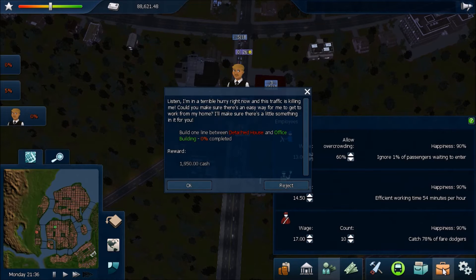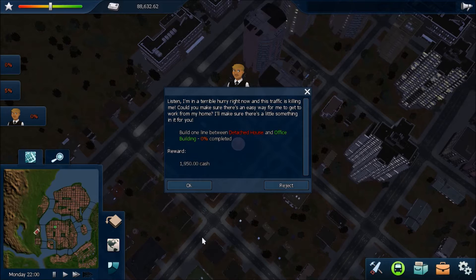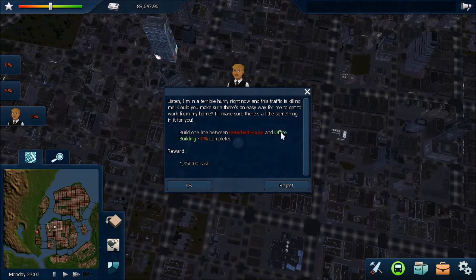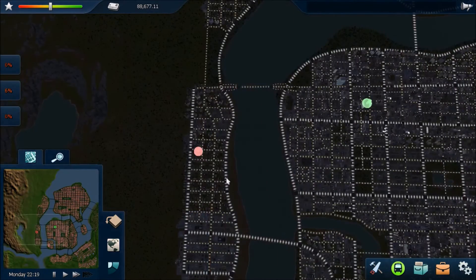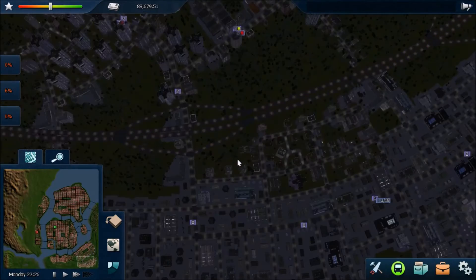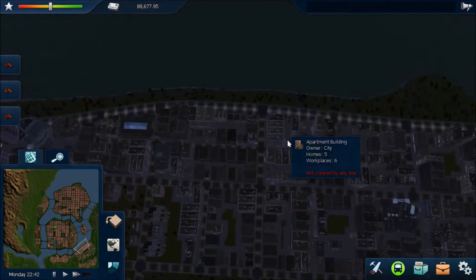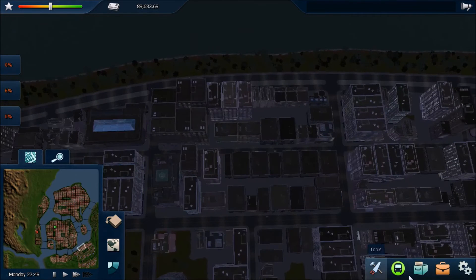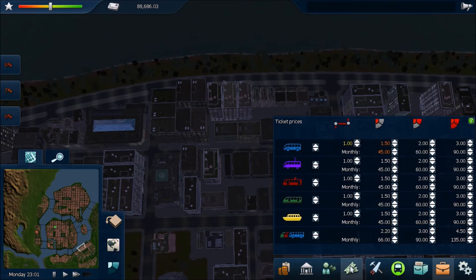There's an in-game NPC dialogue: someone is in a terrible hurry and the traffic is killing them, asking for an easy way to get from their home to their work — a detached house. I'll do that eventually, but right now it's not nearby and I want to stay in this area while we're making some money — or at least I presume we are.